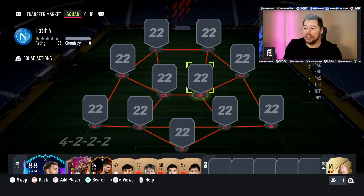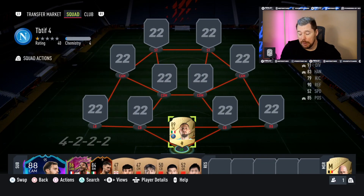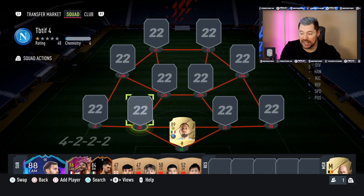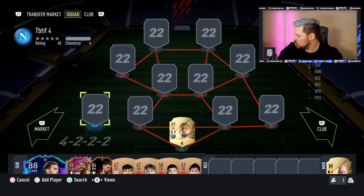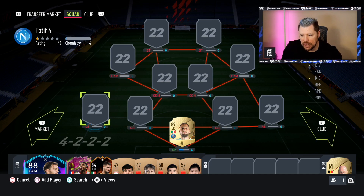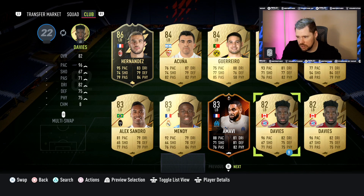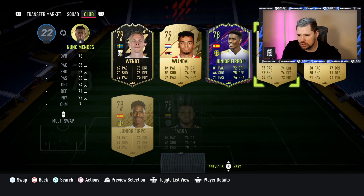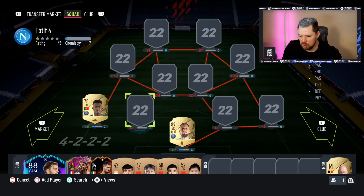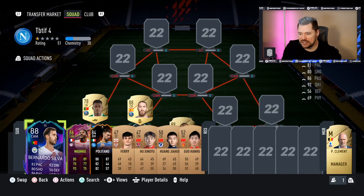We're starting with the best goalkeeper in the game in my opinion — Donnarumma, six foot five with absolutely insane stats, coming in at 60k, so a big part of the budget assigned to him. The left back is one of the most overpowered for his rating — super low rated. And at center back, you might be thinking Kim Pembe or Marquinhos, but no — we're going with Sergio Ramos.